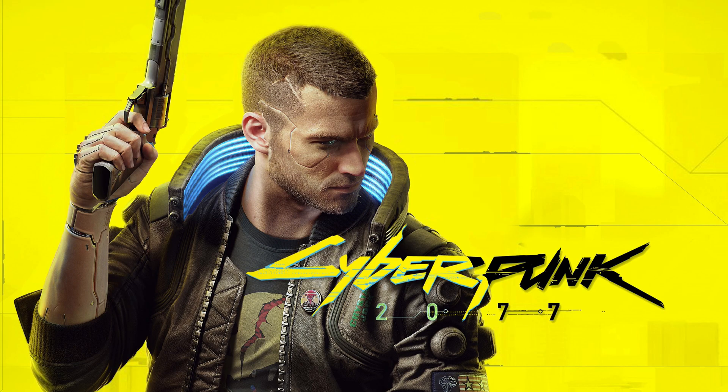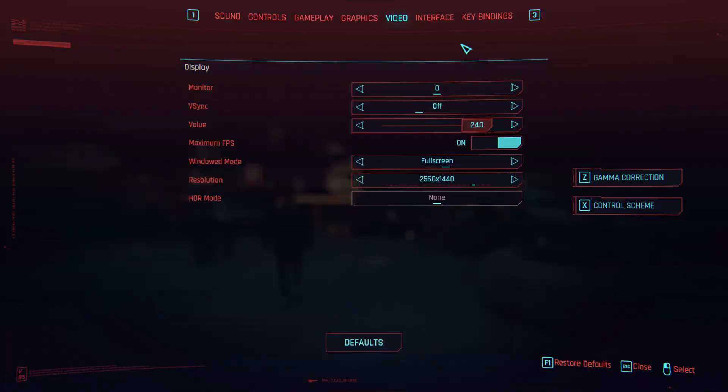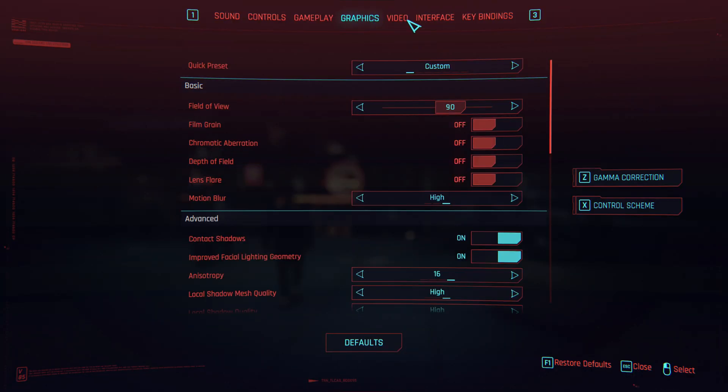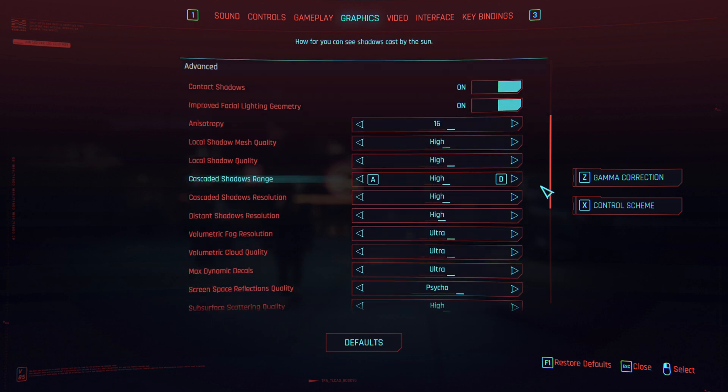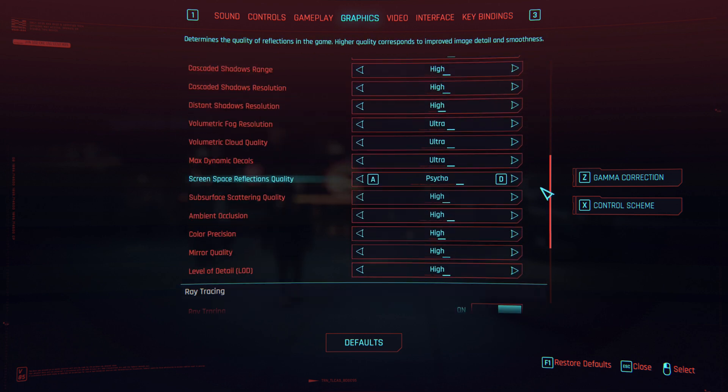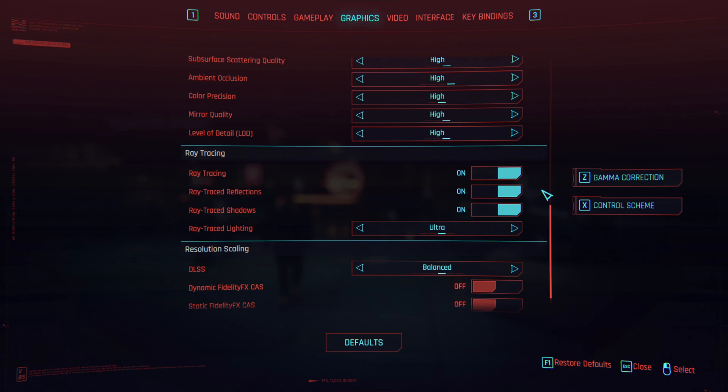I'm thinking about getting metal legs — it's a risky operation, but it'll be worth it. Oh yeah, Cyberpunk. In Cyberpunk, all main settings are set to their maximum. Raytracing options are on, of course. Lighting is set to Ultra, and DLSS is set to Balanced.